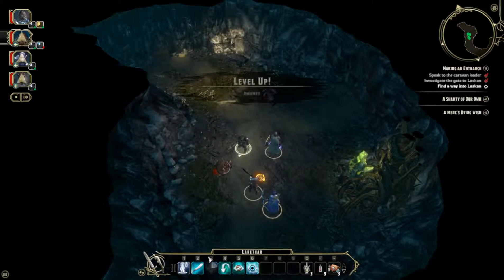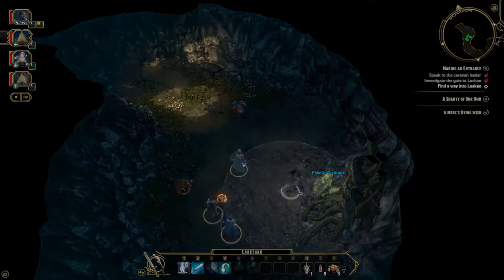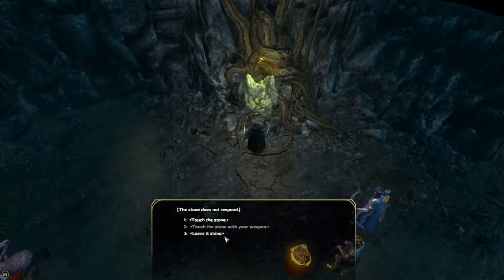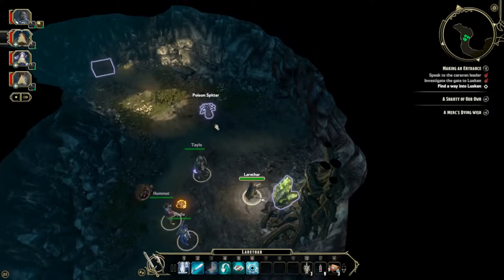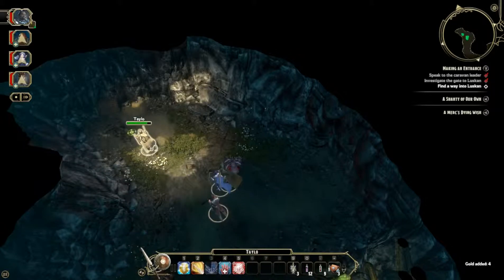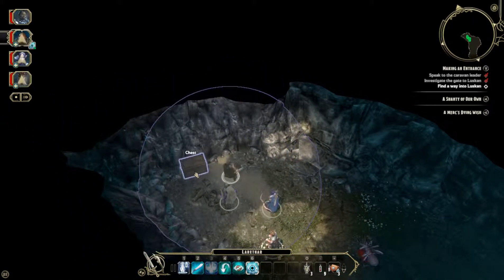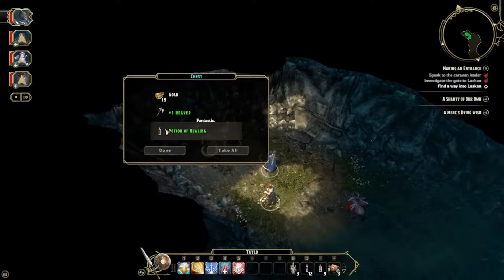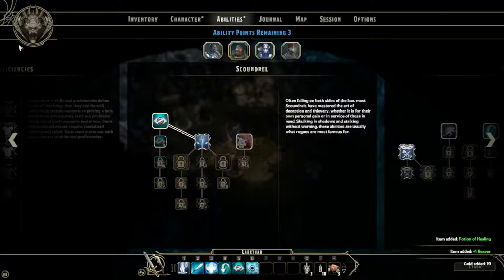I'm just going to quickly switch to my rogue — they all leveled up. Just want to search and make sure we're not missing anything. Going to touch the stone — doesn't do anything. Interesting. Roll just in case this thing's trapped. Doesn't look like it. And a Reaver, which is a battle axe. Not bad. I'm going to go ahead and level up these guys.